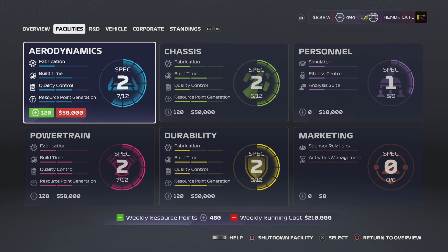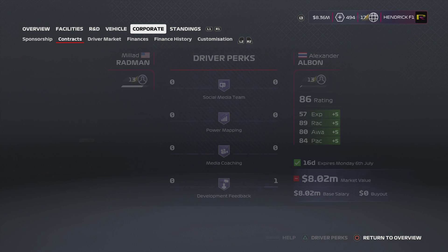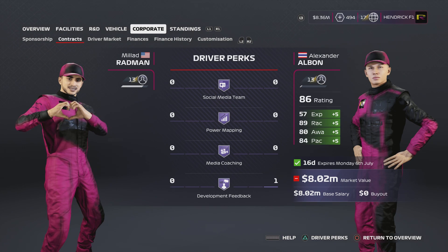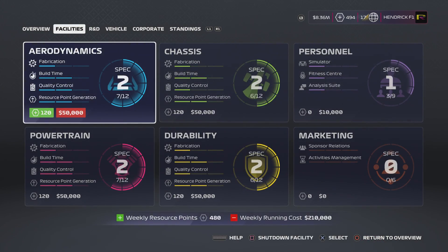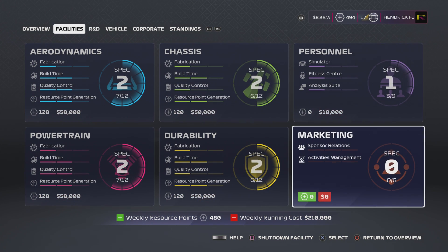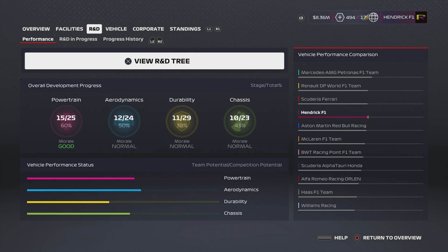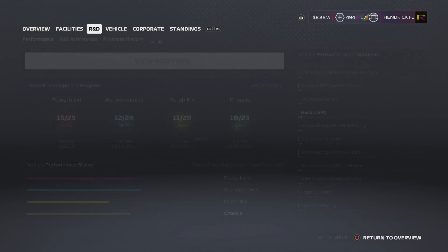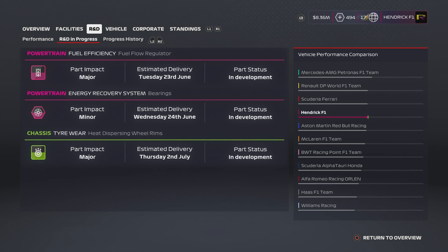Facilities: 8.36 million, but I'm saving money because in about 16 days Albon will have to be re-signed at 8 million, so I've got to save some money to re-sign him. We can't really do anything in the facilities right now. In R&D we have two powertrain upgrades coming in: the fuel flow regulator and the bearings. The fuel flow regulator is the major upgrade, and then a minor ERS — the bearings — both coming in time for the French Grand Prix, though I don't really think it's going to make much of a difference.